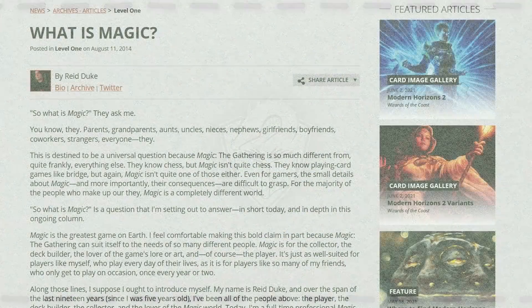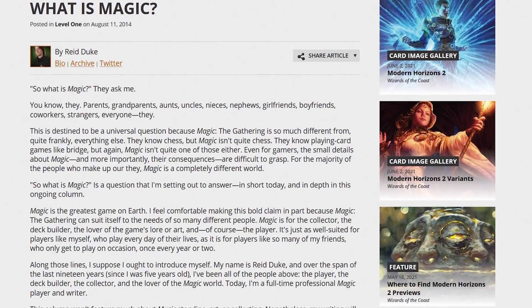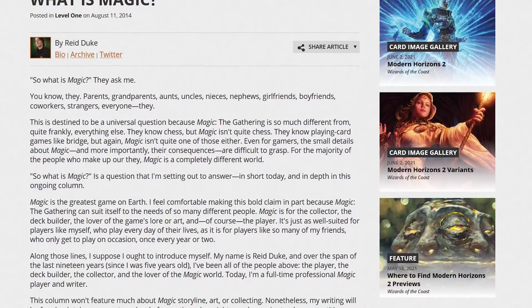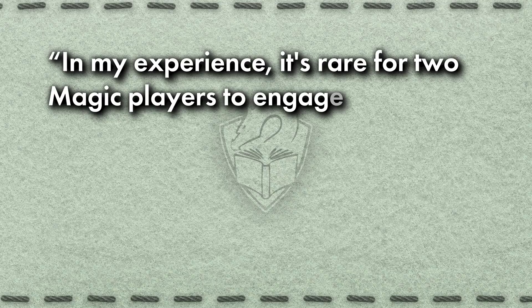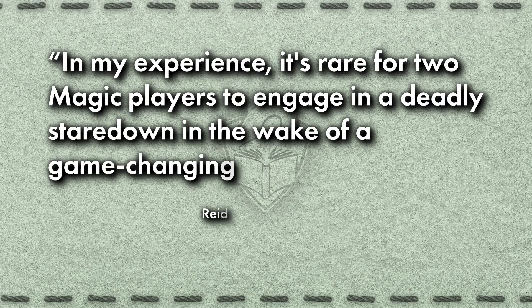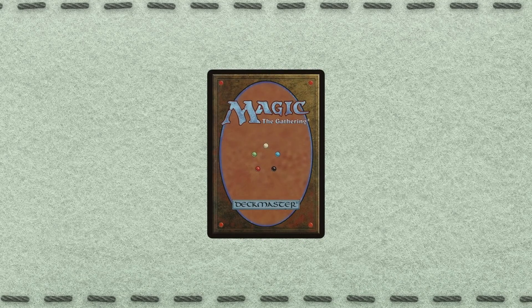In the same article by Reed Duke, he says that while gaining information can give you an important advantage, you don't need to be a mind reader to be a successful Magic player. It's rare for two Magic players to engage in a deadly stare down in the wake of a game-changing bluff. I used poker as an example of a game where hidden information is absolutely everything. In Magic, it's more like the secret sauce — it might not decide every single game you play, but it remains too important to ignore. You can't be expected to know everything; even the pros can't take every possibility into account.